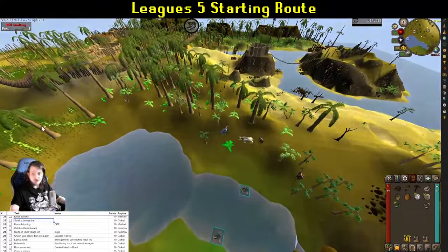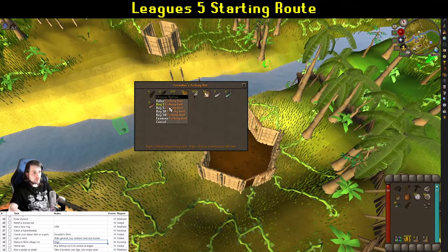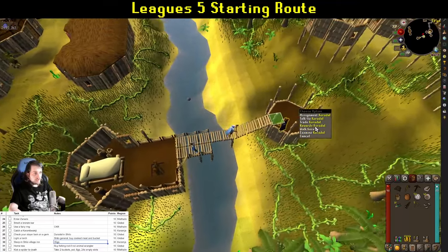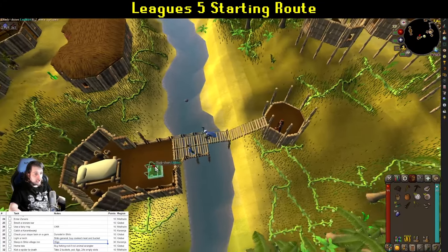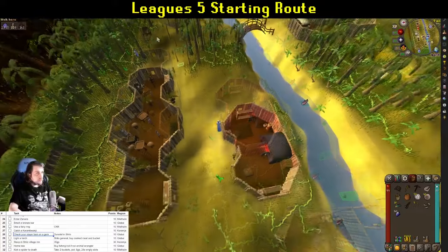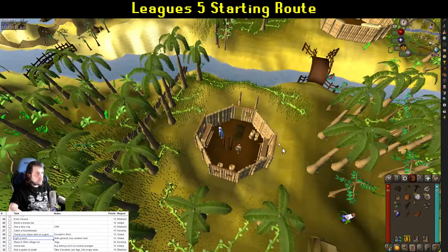Once you've caught your Karambwangi, head into Shiloh Village. Go up the ladder to see Duradel. If you didn't get the animal wrangler relic, grab a fishing rod and some bait — you'll want that later for Gertrude's cat. Grab a slayer assignment from Duradel; you'll only get low-level assignments right away, but that's fine. Then trade him and buy an enchanted gem. Check your slayer task on the gem for that task completion. Then run west to the general store, buy an unlit torch and some cooked meat, and light the torch for another task completion.